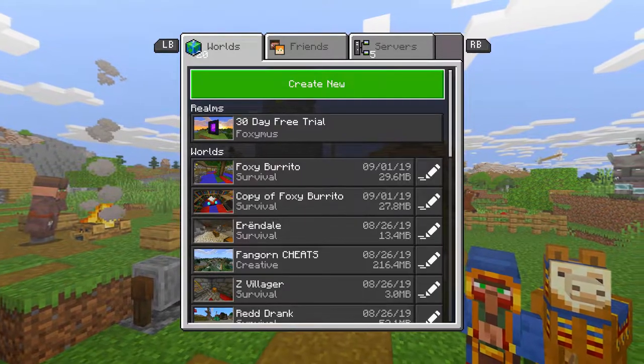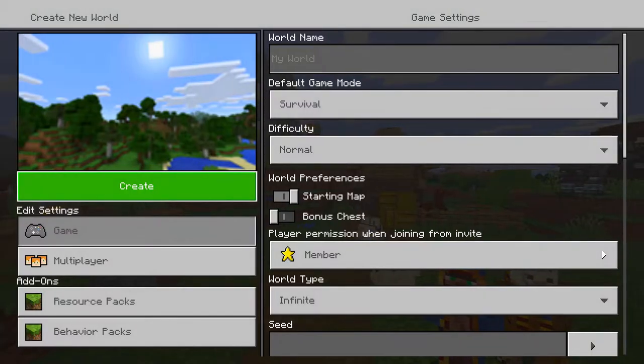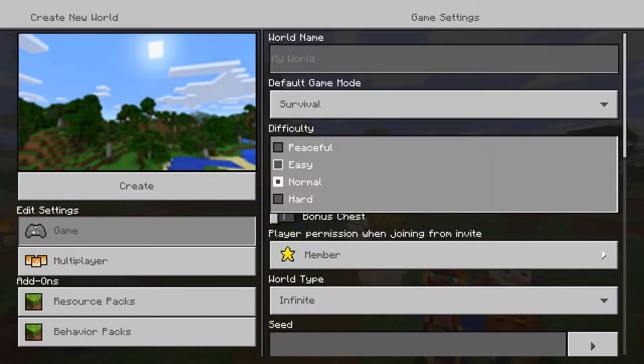Hi guys, welcome back to another Minecraft tutorial. My name is Foxmus and today we're taking a look at Leader of the Pack. What you can do is choose the biome that you're in — that way you're guaranteed to get a wolf near you.